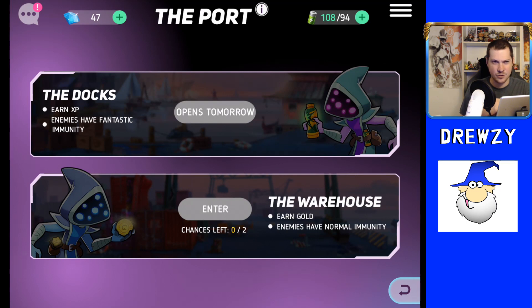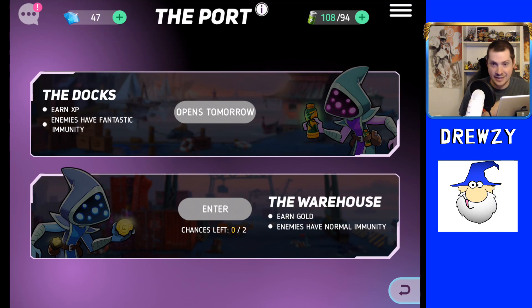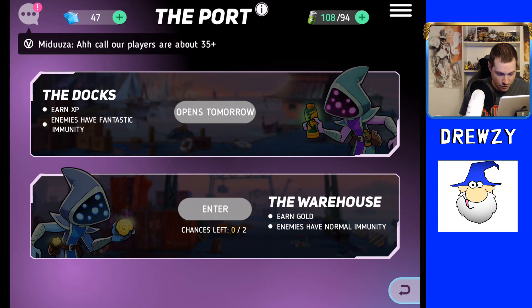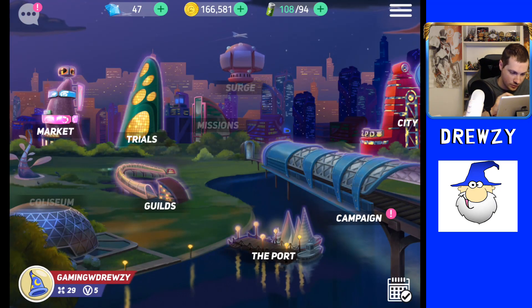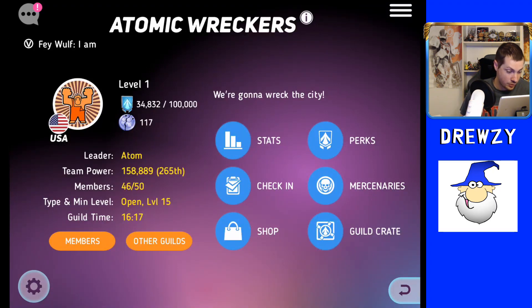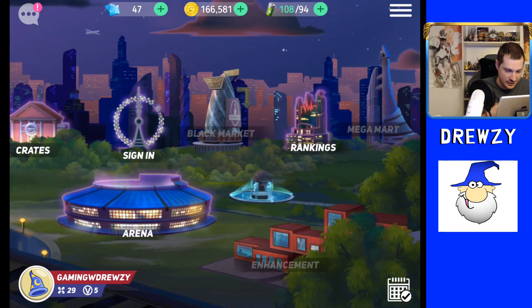The Port unlocks around level 24 or 25. The first port mode earns XP but enemies are immune to Fantastic damage — mostly basic attack damage. The Warehouse earns gold but enemies are immune to Normal damage, so you rely on spell or power damage. In the Guild section I'm currently in Atomic Wreckers at rank 265 globally. The guild has stats, perks, check-ins, mercenaries, a shop, and guild crates.